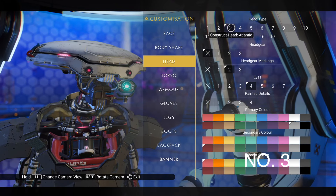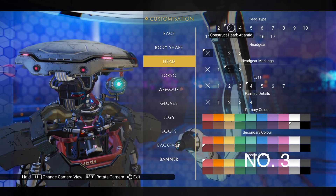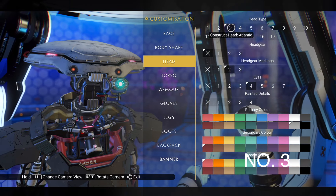At number 3 is another Construct Head — the Atlantid one — also from expedition number 10, Singularity. Of course it's the Batteries Not Included version, hence its higher ranking.